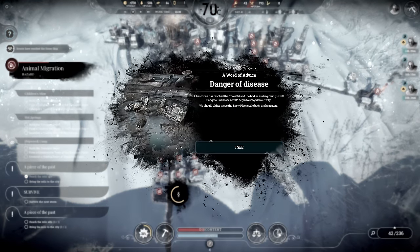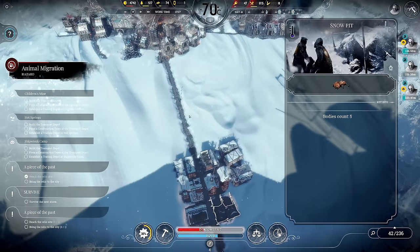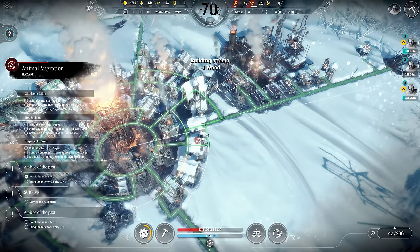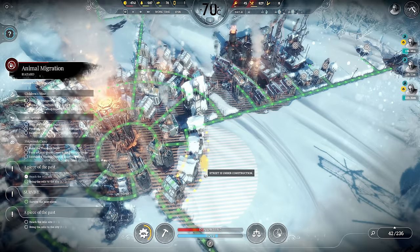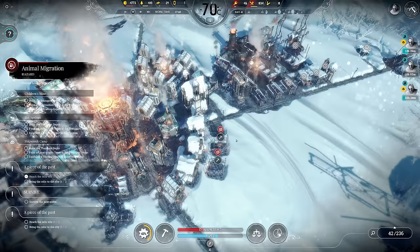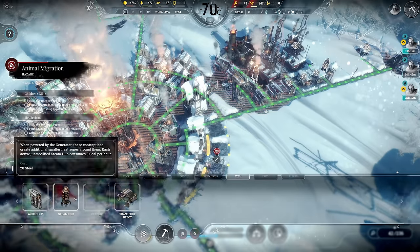A heat zone has reached the snow pit and the bodies are beginning to rot — but no, it's just a street that isn't there yet. Let's build some more streets here. We can still go one more ring outside for another hothouse area. I get the road going and then we can have another steam hub out here.